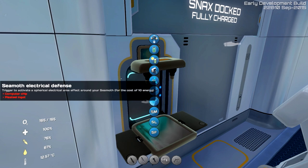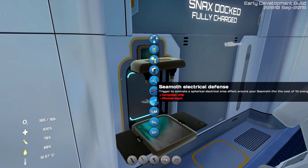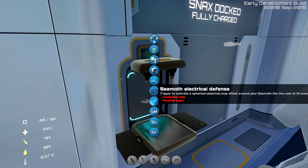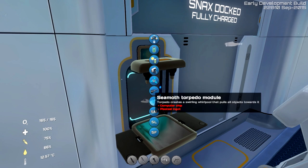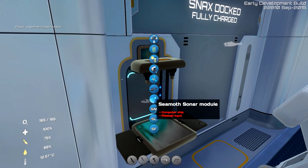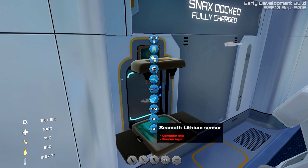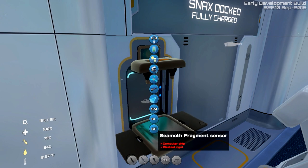Now they have some really crazy stuff. This one is Seamoth electrical defense — I don't know how useful it is unless it deflects Reapers; that's the only time I think it would be useful. We're going to try that in a minute. The other one is the Seamoth torpedo module. And then there's the Seamoth sonar module, which presumably lets you map out dark regions. And then the metal sensor and fragment sensor — they don't have icons yet, but the fragment sensor seems very useful if you don't have all your fragments. It's pretty easy to make: a computer chip and a plasteel ingot.